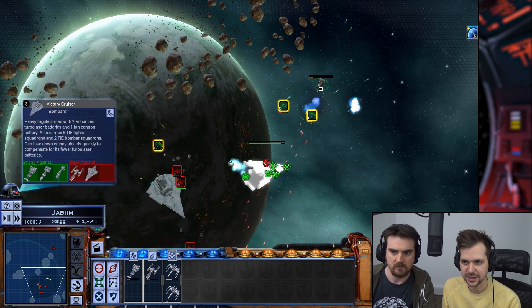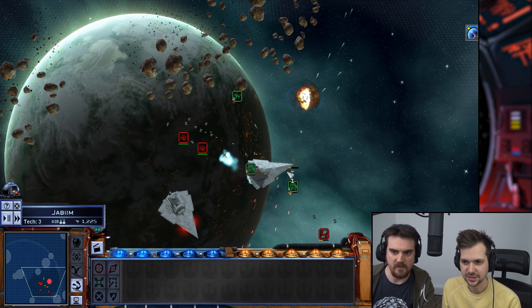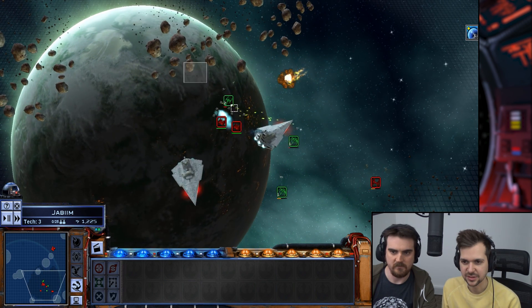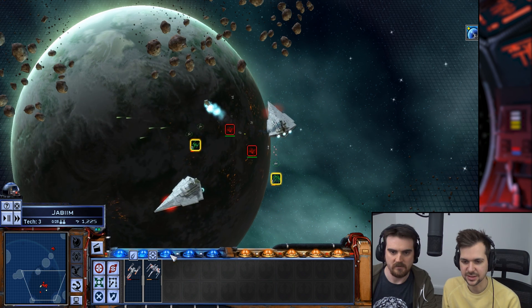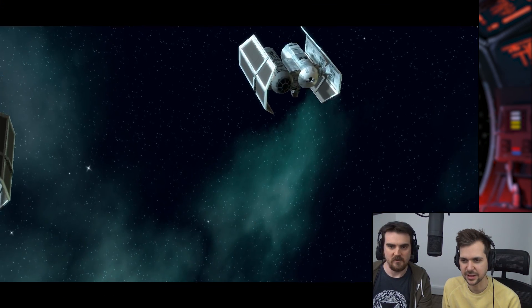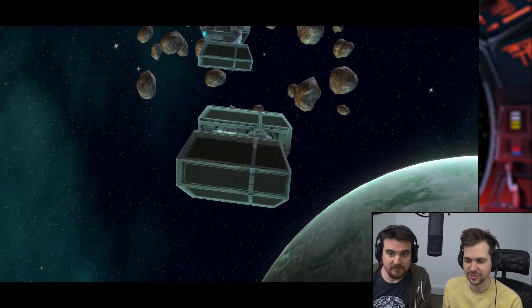Those triangles are pretty badass. He's fucked. He's toast. We goofed — we were so dead. That was a disastrous occasion for the Rebel fleet.